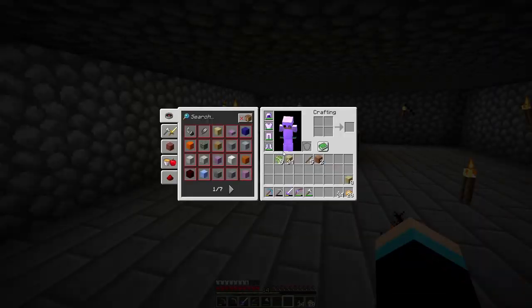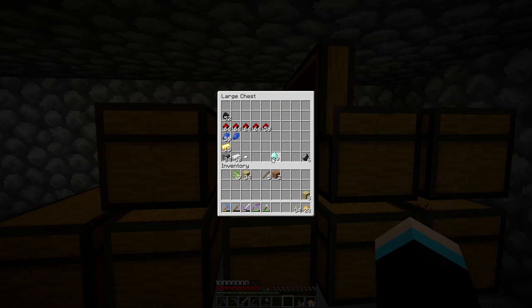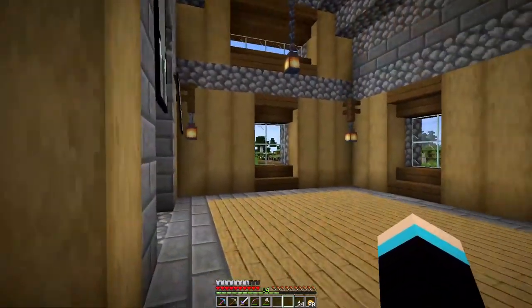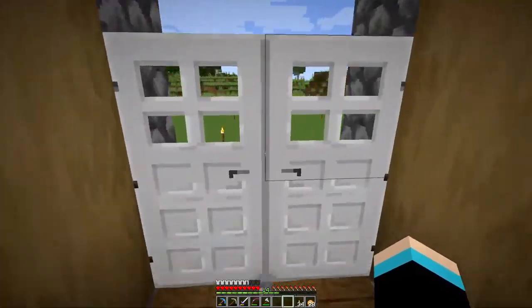Now that that's done, the only thing we need is some XP. I've got 29 diamonds: 12 for the chestplate, 7 for the pants, 8 for the leggings, 4 for the boots, and 5 for the helmet — that's a full armor set with 5 left over. I don't know if we'll get into diamond armor today since I don't really have all that many levels, but that's something we can do.